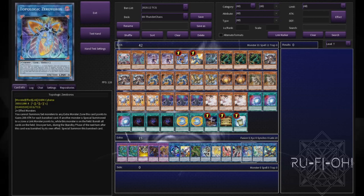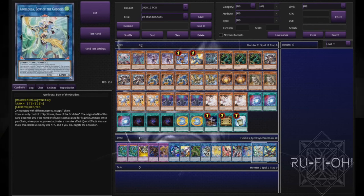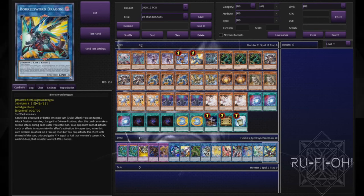Back to Zeroboros — this can absolutely wreck the right decks if you're smart about it. A single copy of Appaloosa: does what it says on the tin. And Borrow Sword is there just to pump in extra damage.